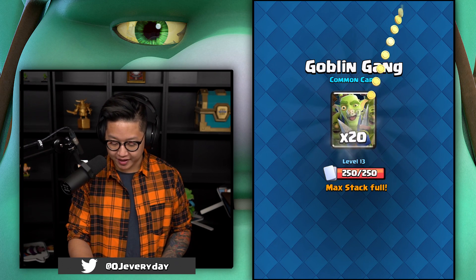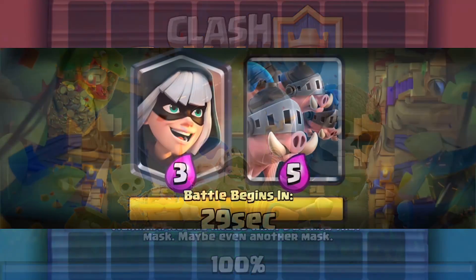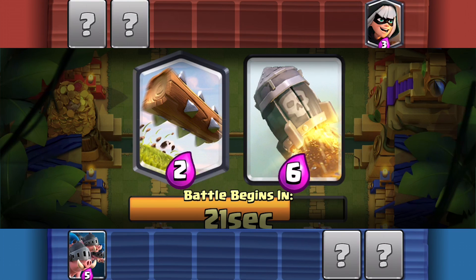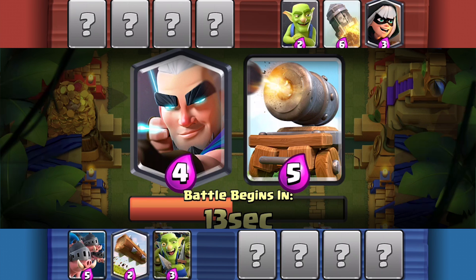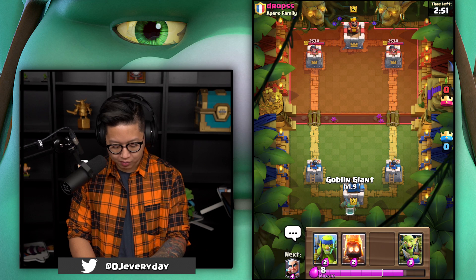20 goblins, 20 goblin gangs, five giants — I could use those giant goblins for my quest to max piglets. Piglets are in the meta. I'm gonna take the log just because the log stops the piglets. I'm gonna go with the goblin gang because I have the log and I feel like magic archer does a better job of stopping piglets. So we're gonna go for the magic archer, goblin giant in the back.